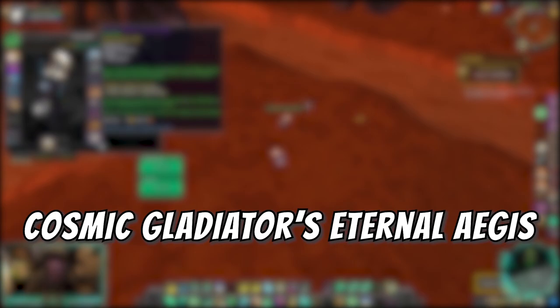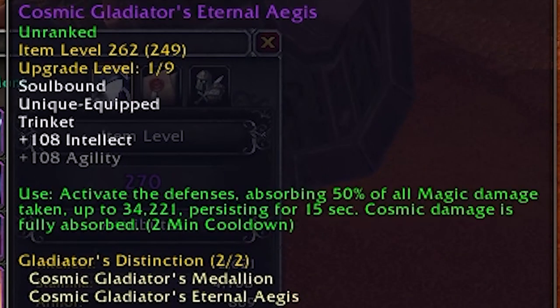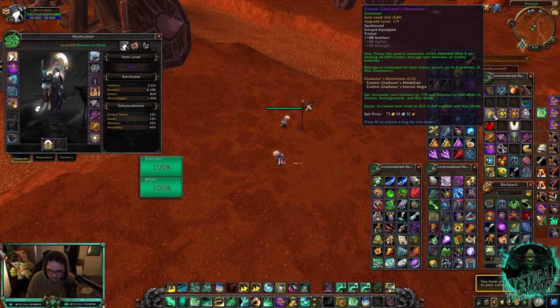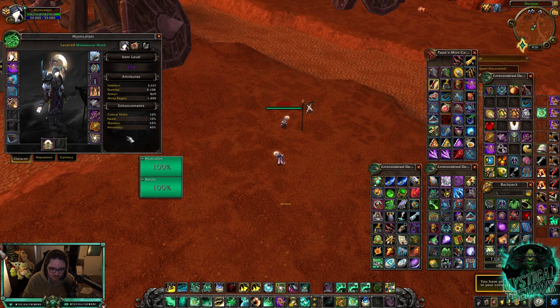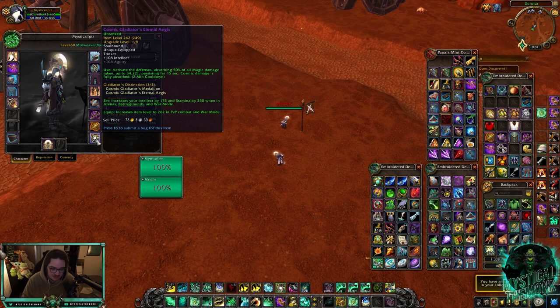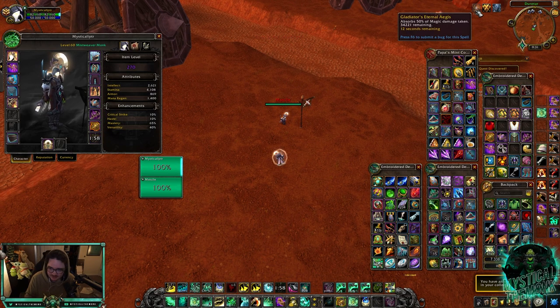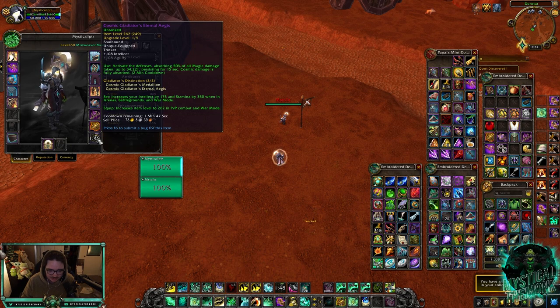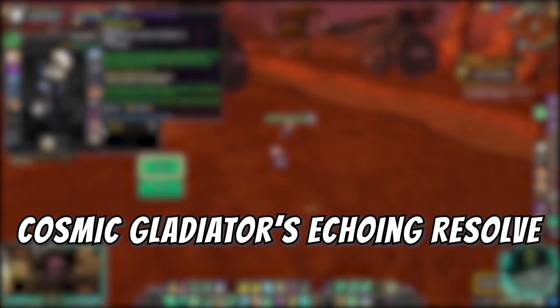The next trinket is called Cosmic Gladiator's Eternal Agus. Once you use it, you absorb 50% of all magic damage dealt to you up to 34,000, and it absorbs all cosmic damage. That means the Resonator trinket, which is cosmic damage, becomes something you can become immune to if you use this trinket when you're about to take damage. This is probably going to be used versus most casters and double caster teams — probably good versus fire mages as well. It's a two-minute cooldown so it won't line up with Combustion completely, but you can rotate cooldowns easier.